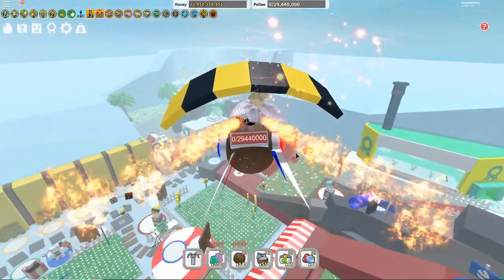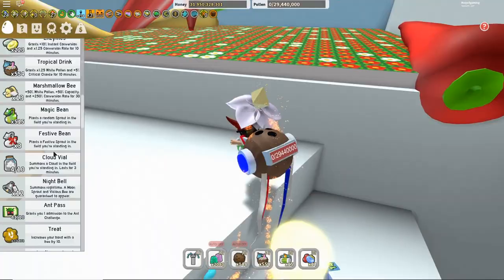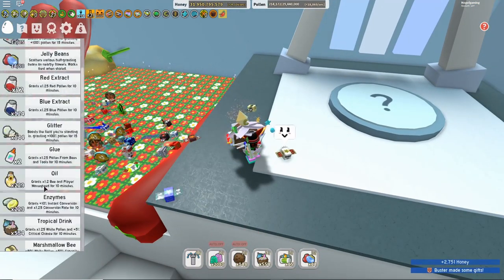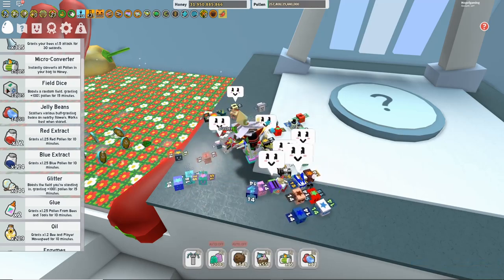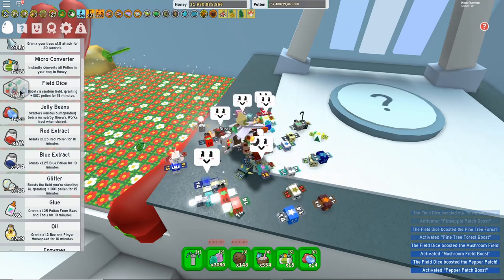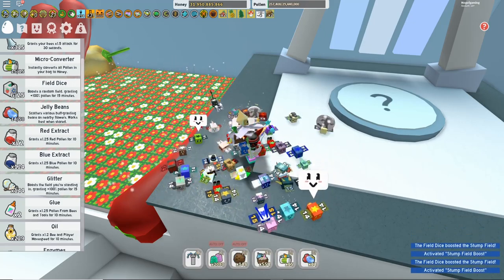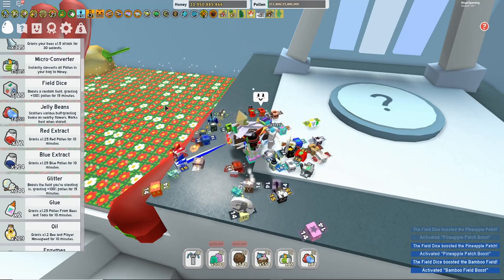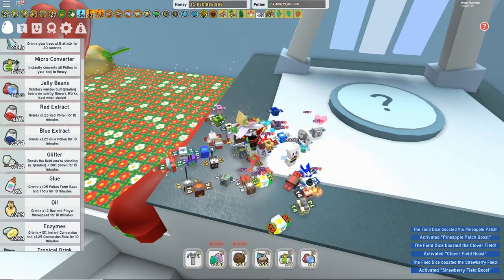We're gonna do a little bit of a donation. Actually wait, first we're gonna throw a little piece of glitter inside the field and wait a couple seconds, then start spamming some of these field dice. I got 12. If I don't get a pepper patch boost from this I'm actually probably gonna cry. Please don't screw me over like you usually do. Yes! We got a pepper! If we get another one I'm down to do it right now; if not I'm gonna wait 15 minutes to use another glitter.